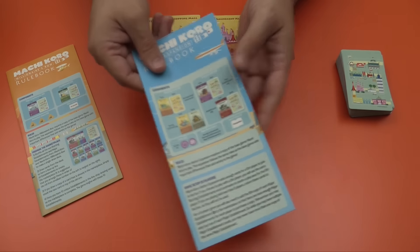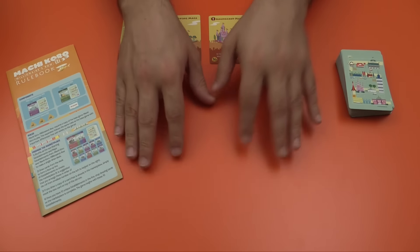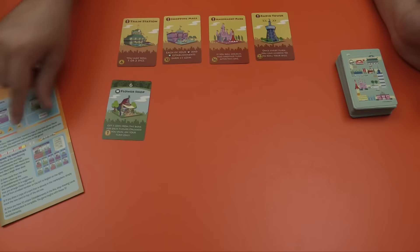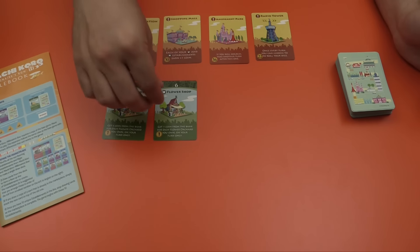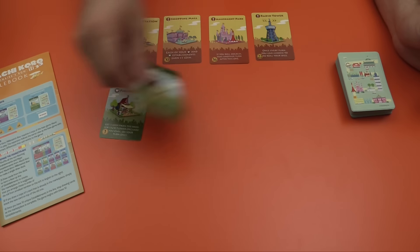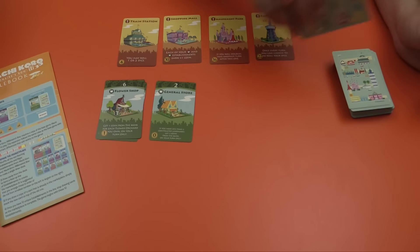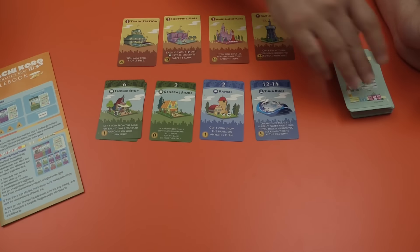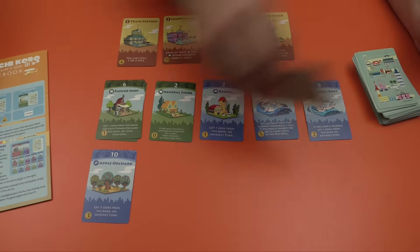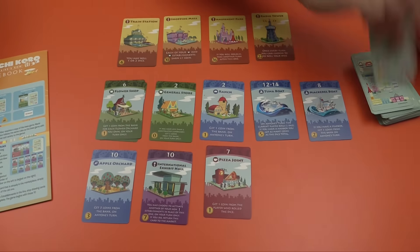This one really is the one that introduced this display method, but assuming you haven't played it, the way this works is you shuffle up all the cards together and then display cards until you get ten different piles. If you repeat a card type, they go in the same stack, so you keep flipping cards until there are ten unique ones. There are some cards from Harbor in here since I have everything shuffled together, but don't worry about that.